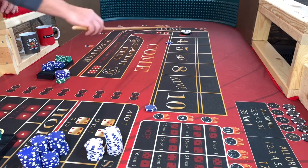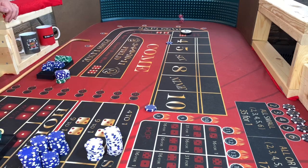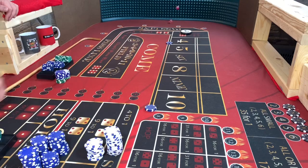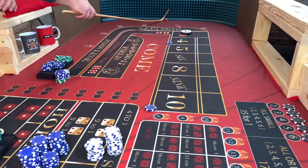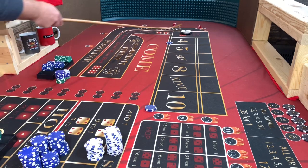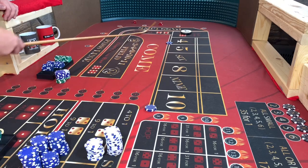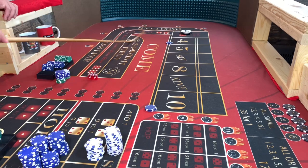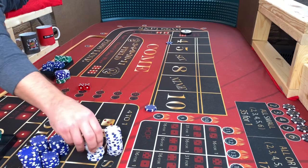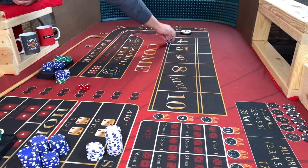We're getting the yo's and the nines, looking for that four or ten. Hard-hard ten — nice! We go ahead and collect the $18: 15, 16, 17, 18. The tens come down.